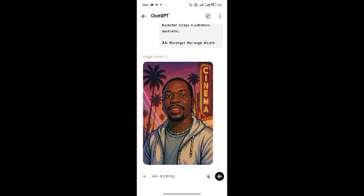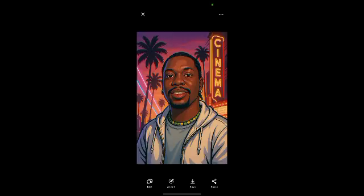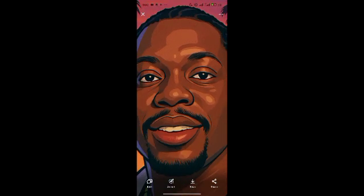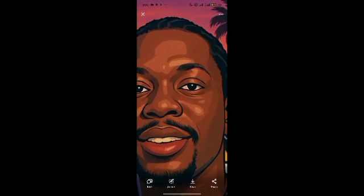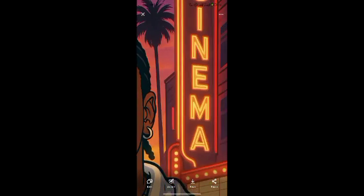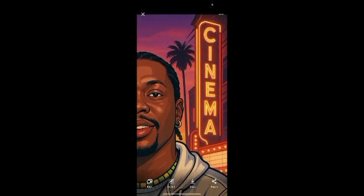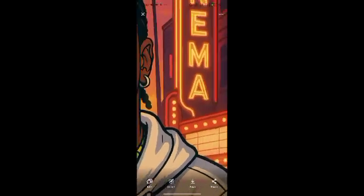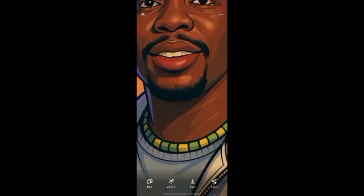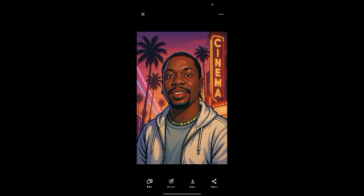Alright, so these are the results. Palm trees — the neon lights — the happy fish expression, okay. The cinema signage, the lightning, the hoodies. Okay, whoo! It's on our base — the features.